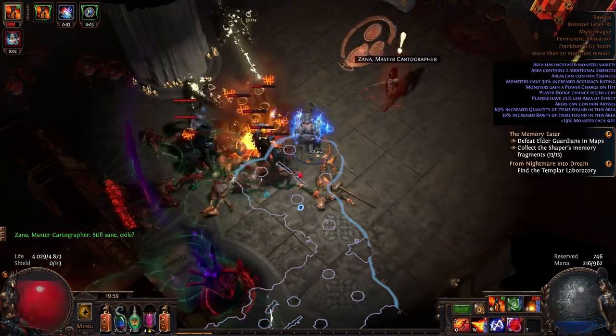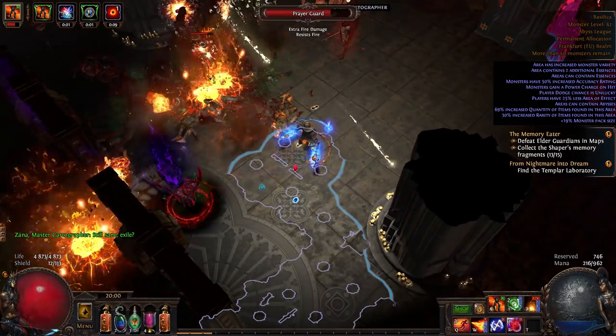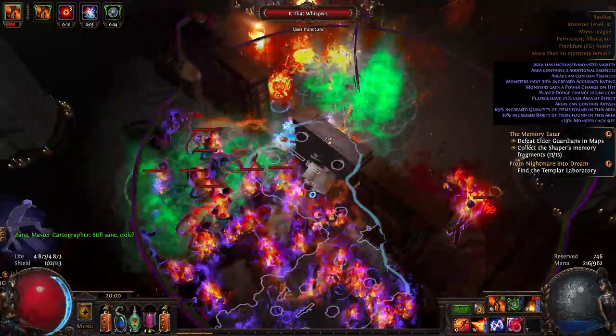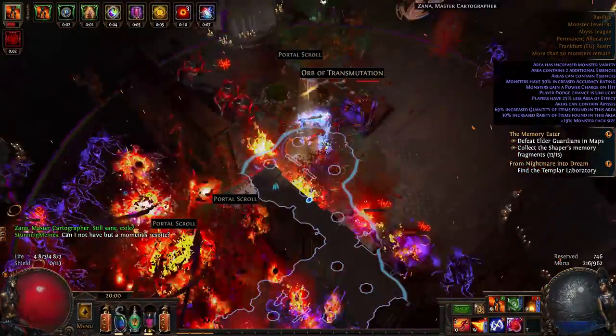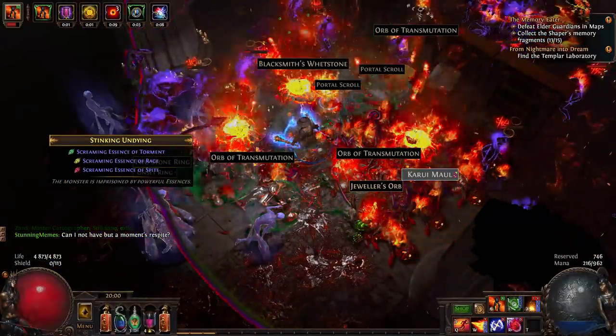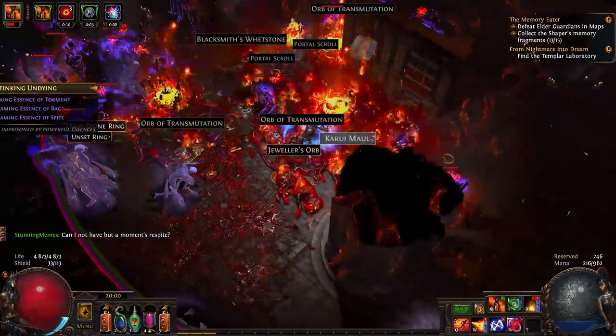This is my last build in Abyss League and this may be the funnest build that I did. It's obviously a meme build, but it does work very well, even up to tier 15 maps. The best part: it does not even use any OP items. Well, I do have a 6-link armor, but that's about all.